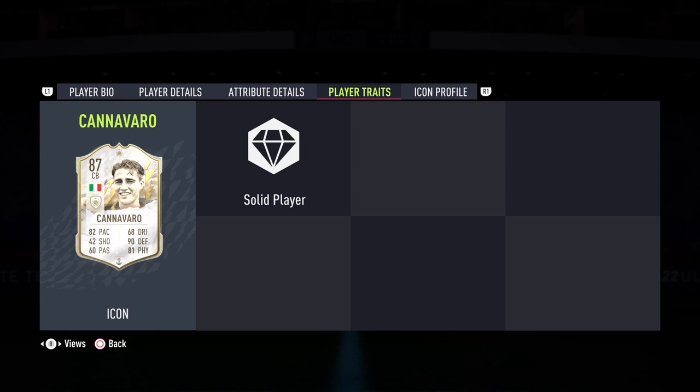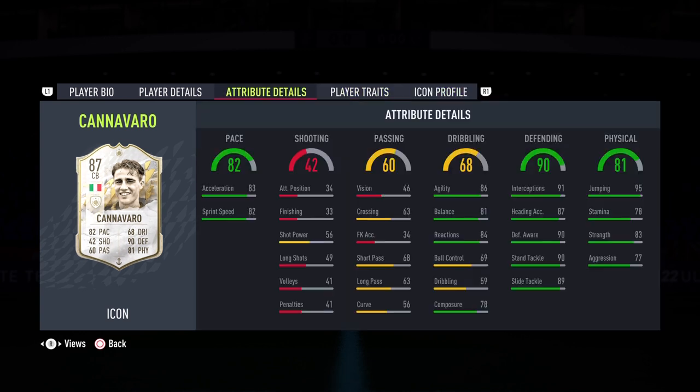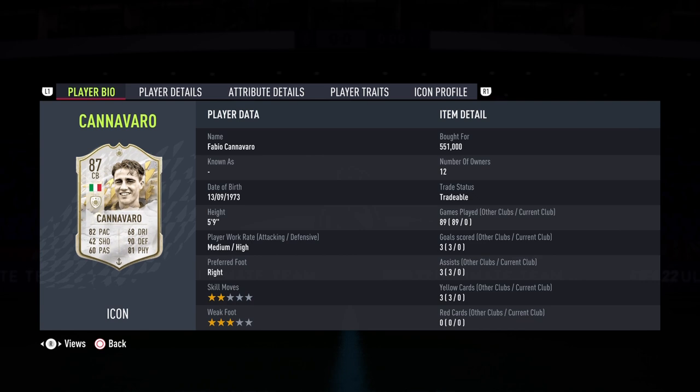He does have one player trait, and that is 'Solid Player' — that's about it from the player traits. For the icon profile, if you want to see it you can pause the video and read his story, look at his club career and national career as well. I am so excited to try out the Berlin Wall — is he worth it? Is he worth half a million coins? That is the big question we're going to answer.